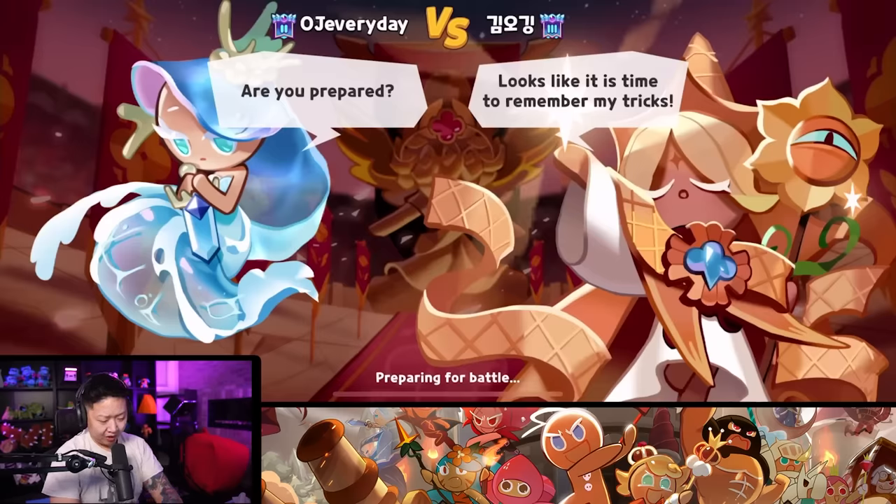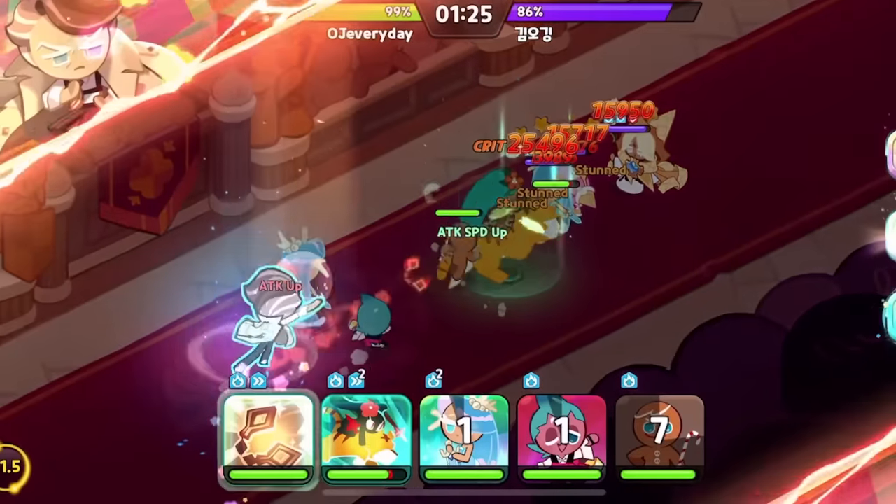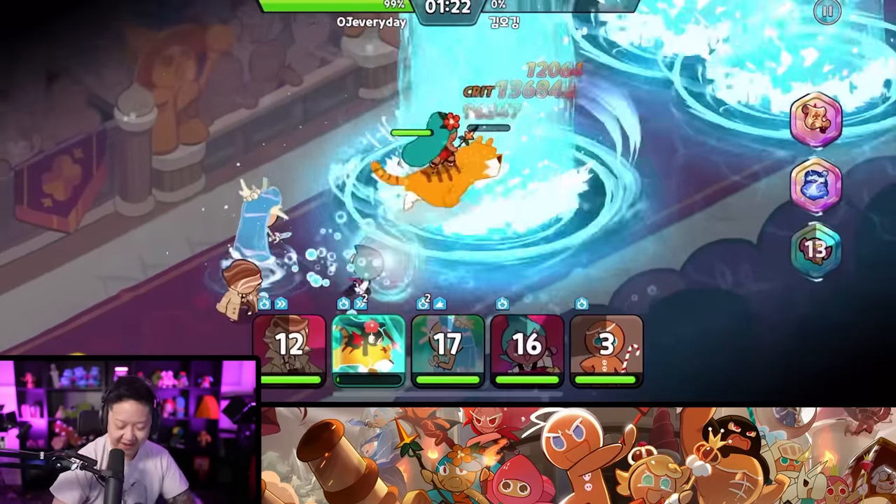I got to butter myself up though with this one - 200k power. Yeah this will be easy. Taking candy from a baby after getting destroyed by someone that's bigger than me.